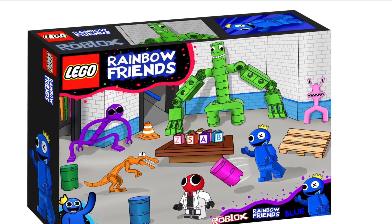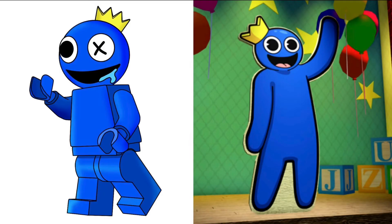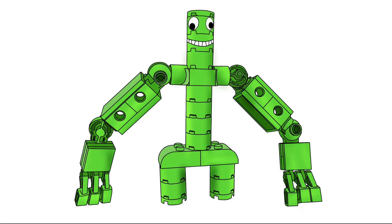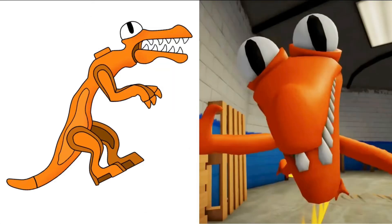Next we have a much bigger Lego Rainbow Friends set that comes with a lot more figures, starting with Purple — I found a picture side by side, the game and the Lego version, so you can see how similar they really look. Next we have an updated version of Blue, which I think looks a lot more game accurate. Then we have Green, which looks pretty cursed looking, but it fits because he's pretty cursed looking in the game. Then to top off the Chapter 1 Rainbow Friends in Lego, we have Orange, who seems to have the pieces of a Lego dinosaur from like a Jurassic Park set, but the eyes and the teeth definitely sell it.